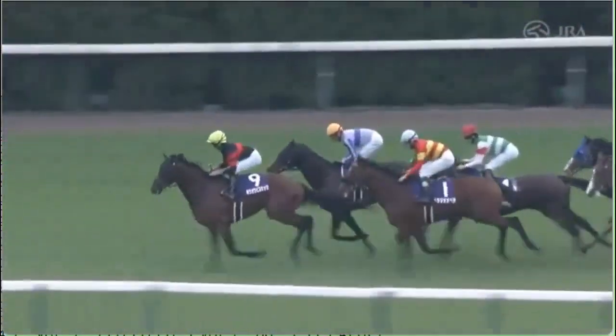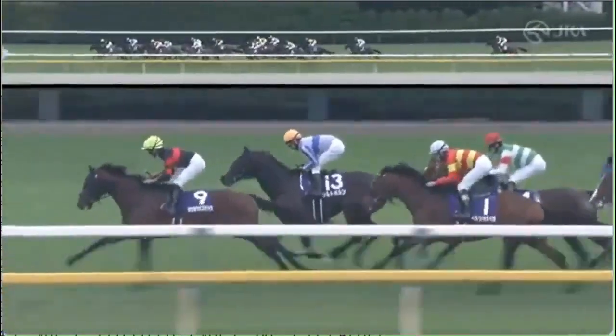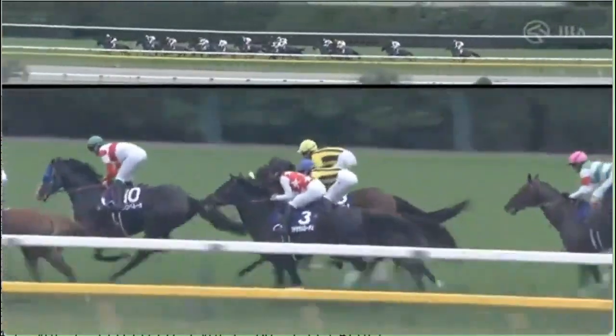A surprise — Danon Beluga is going forward quickly, three wide, up to a good position. Northbridge is back fourth last. We thought the horse was going to lead but chooses not. Then comes Just in Palace, second last, and Nishino Revenant is at the tail of the field.